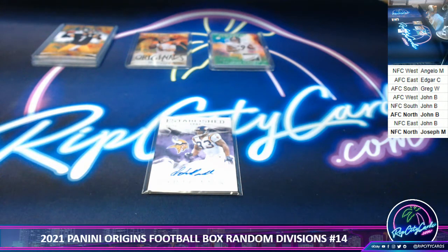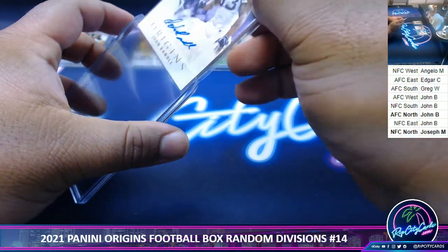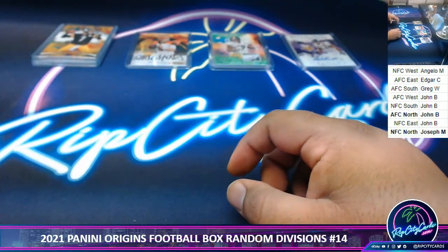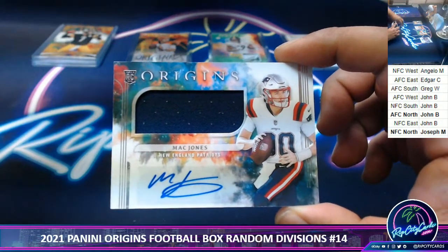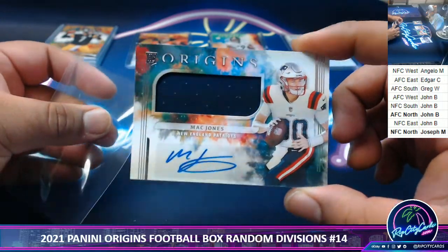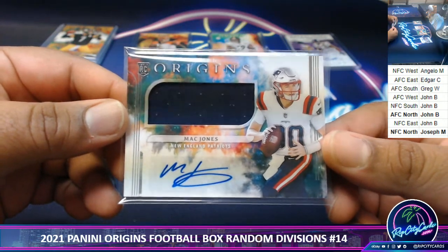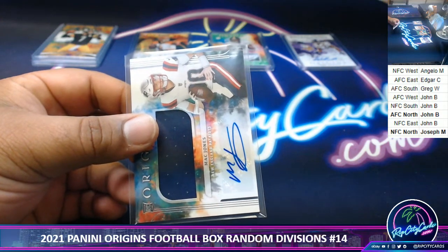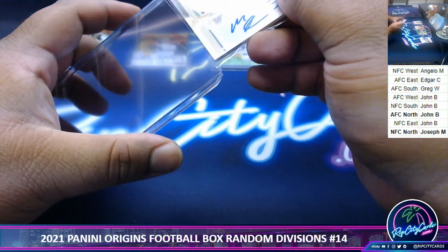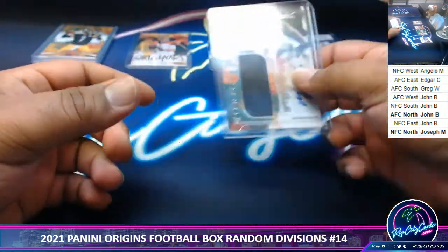Edgar, I think you're going to like this next one. Last but not least, we got a Mac Jones RPA. It's not numbered, but there you go. That definitely pays for the spot and then some. There you go, Edgar — AFC East hit right there.